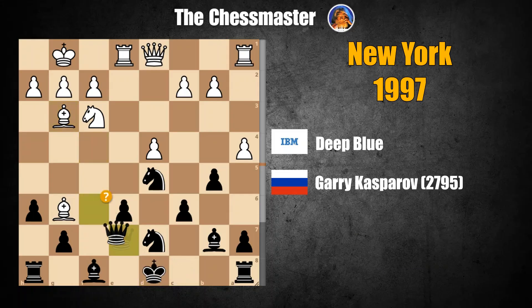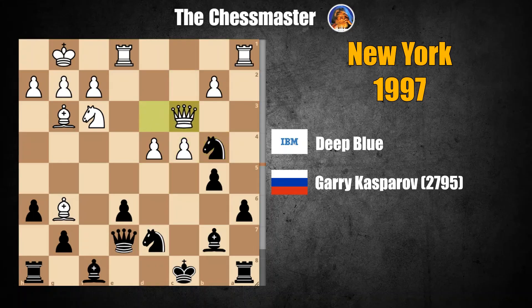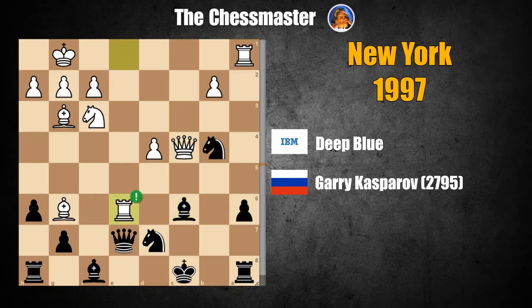But if Queen F6, then Bishop H4 pins the queen. King C8 was played by Kasparov. Deep Blue pawn to B5, C takes B5, Queen D3, Bishop C6. If pawn to A6, then C4, Knight B4, Queen C3, B takes C4, Queen takes C4 check, Bishop C6, and now Rook takes E6 is decisive.